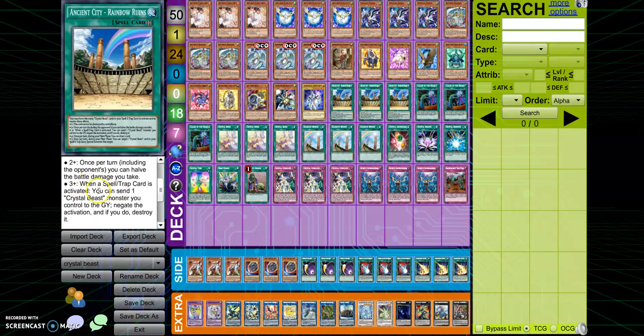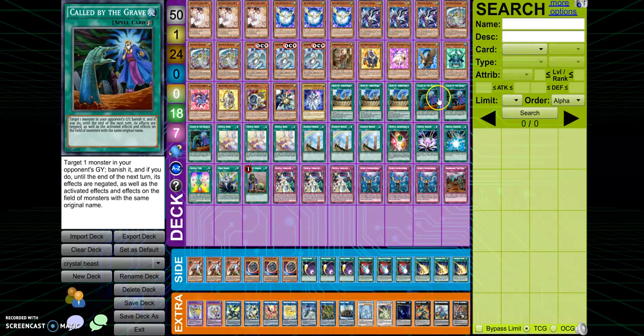Then we have three Ancient City — Rainbow Ruins, because it has a really cool effect that if you have four Crystal Beasts in your spell/trap zone you can draw one extra card during your standby phase — basically a Pot of Greed each of your turns, really nice. Called by the Grave because this deck can be hit pretty badly by hand traps.